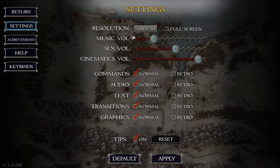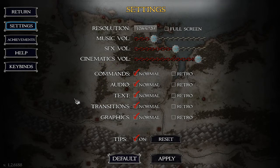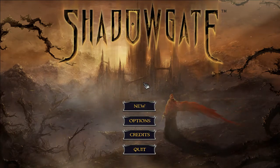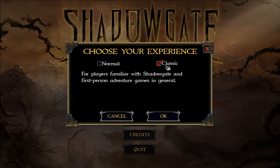All right, I'll leave the cinematic volume. It has two types of commands: normal and retro. What do you think? You want to try retro? I don't know. What do they consider retro? I tried a little bit with normal and it was just like, oh, it's a point-and-click adventure. All right, that's a little better. It starts with the cinematic and I am ditching tutorials because fuck tutorials, am I right?